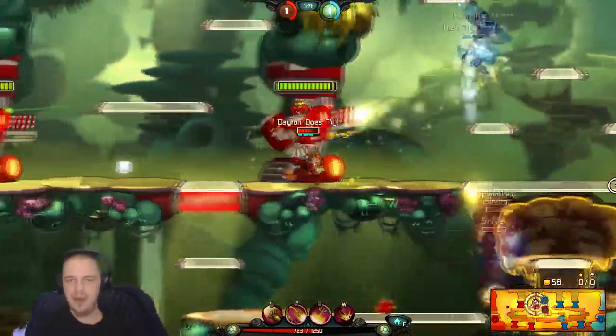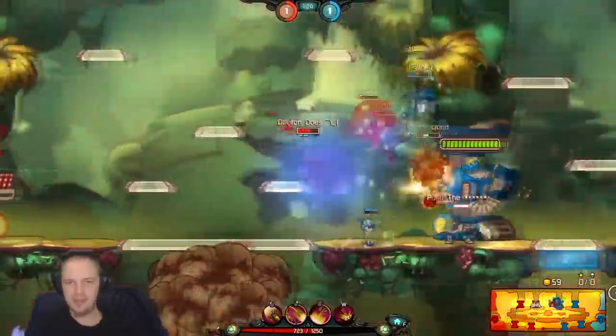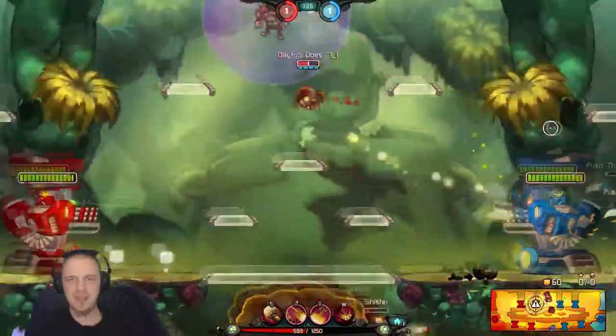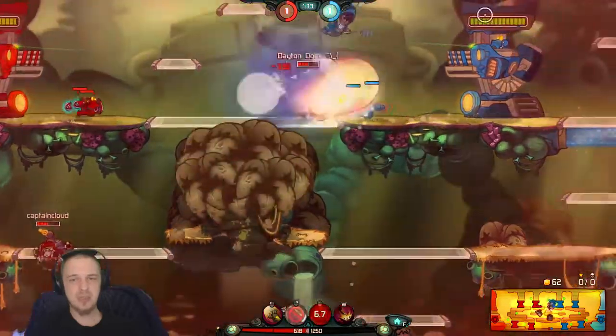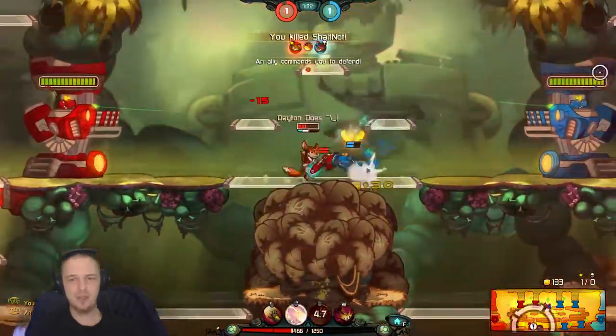I held those droids off the turret by sitting in that cocoon for a second, which I thought was a pretty good idea. Upgrading the energy pulse — increasing the damage, increasing the range. Wow! First blood, baby!